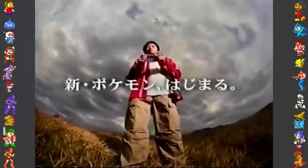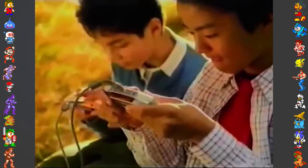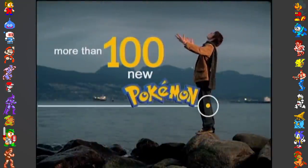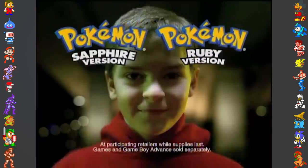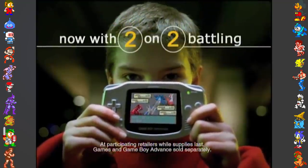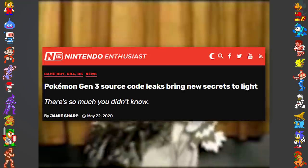As with each new Pokemon iteration, the amount of lovable creatures the player can collect was greatly expanded. While many are now fully aware of the lineup introduced in Ruby and Sapphire, they weren't always set in stone, even after the game had entered full development. In 2020, an early beta for the game was leaked online in what became known as the Giga Leak.